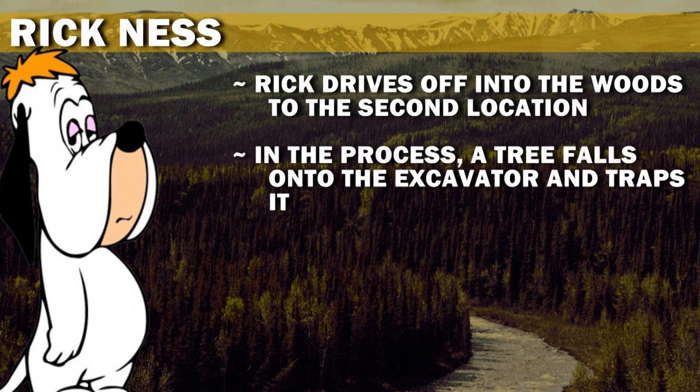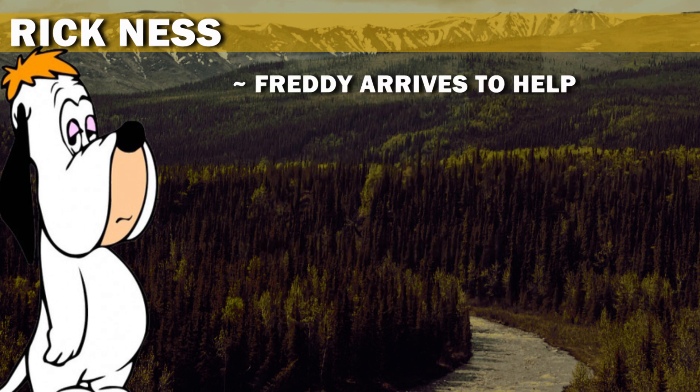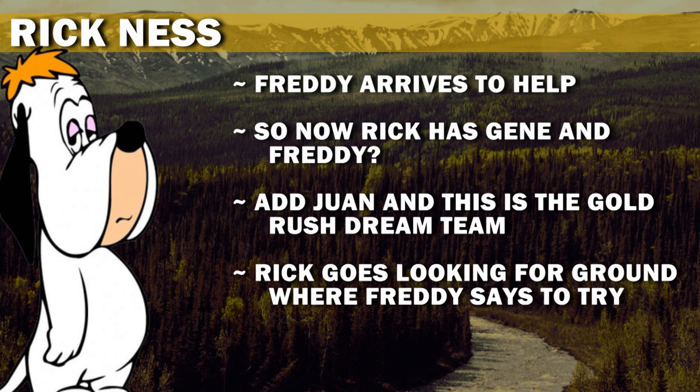Rick drives off into the woods to the second location. In the process, a tree falls onto the excavator and traps it. Chainsaws free it, but the second spot is frozen too. Freddy arrives to help. So now Rick has Jean and Freddy — add Juan and this is the Gold Rush dream team.